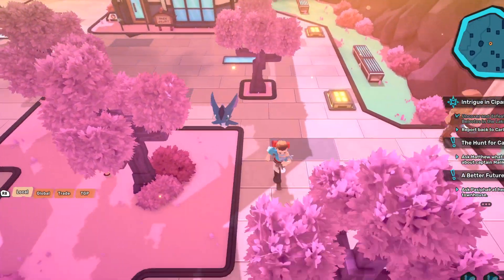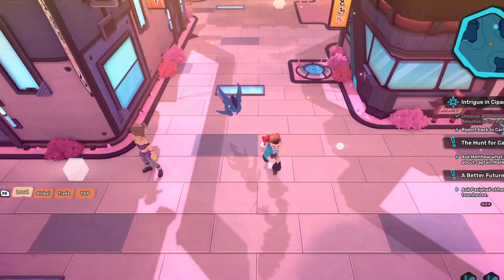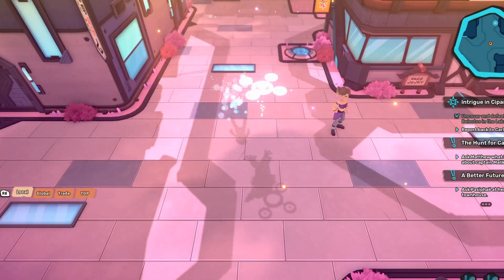So to start things off, the first thing to be aware of is due to technical reasons, the leveling spots are limited to level 70 until the next level cap increase. So any shrines in the past that have had level 70s are still going to be relevant, like the earth shrine, the water shrine, and the new fire shrine, and digital shrine — those will be relevant.